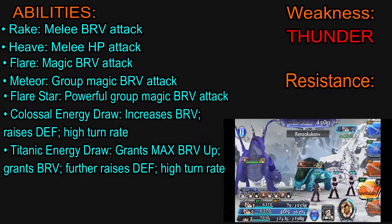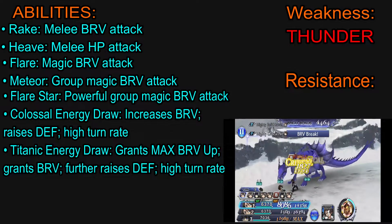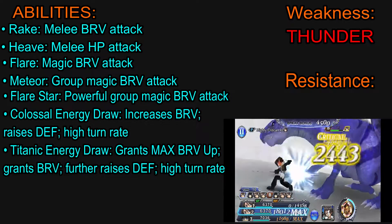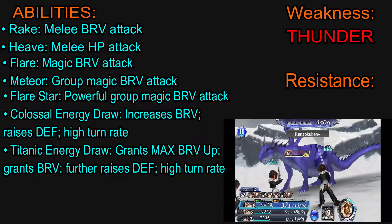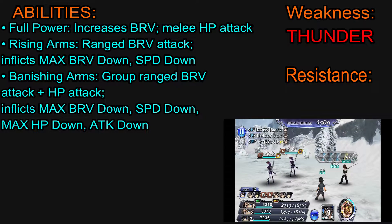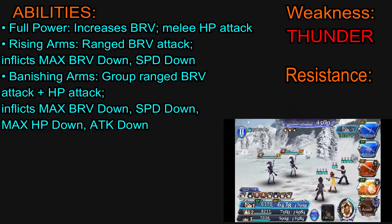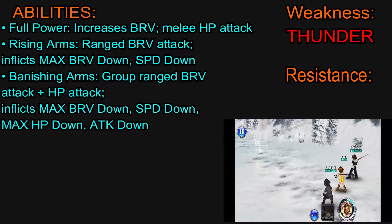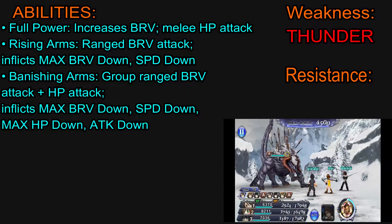What separates the Weapon Keeper from the other behemoths are the abilities of Colossal Energy Draw, which increases its brave and raises its defense, and this also has a high turn rate. The other one, the better version of it, is Titanic Energy Draw, which grants itself a max brave up, then grants itself brave, then further raises its defense, and also has a high turn rate. Next up, it has Full Power, which increases its brave and then does a melee HP attack. It has access to Rising Arms, which is a range brave attack and also inflicts a max brave down and a speed down. And finally, it has Banishing Arms, which is a group range brave attack plus HP attack, which inflicts max brave down, speed down, max HP down and attack down.